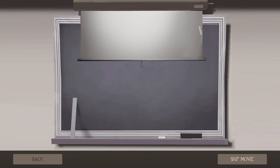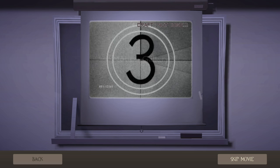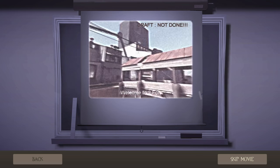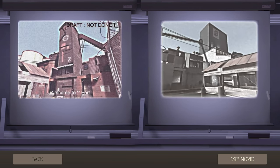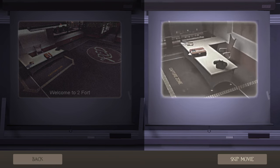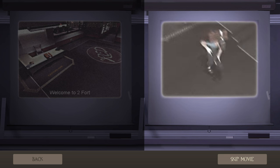This was rendered out and made into this draft. There's still a watermark and reference number for the countdown stock footage. Surprisingly, the final version of the 2Fort introductory video is basically the same — they merged the shot of the intel and the Scout running up to grab it, and didn't end up pointing out the important locations.